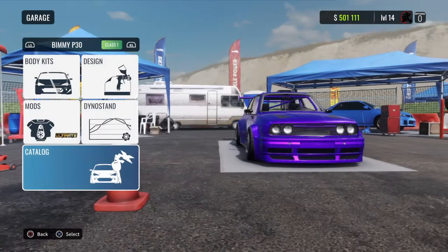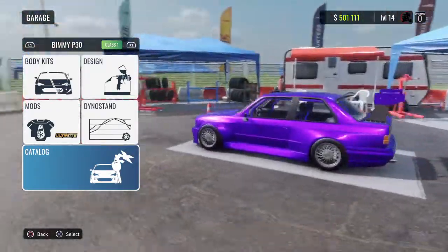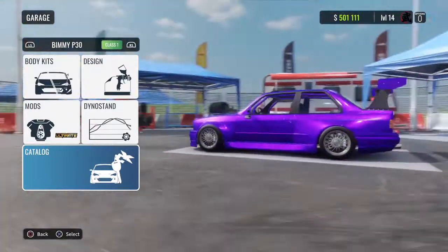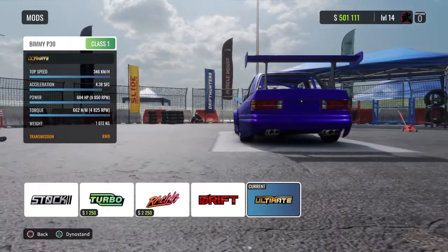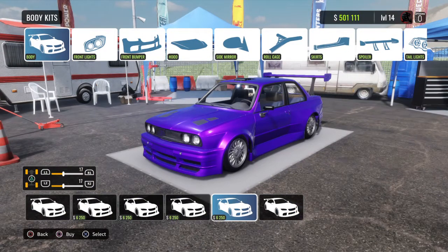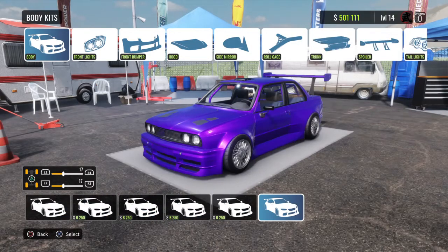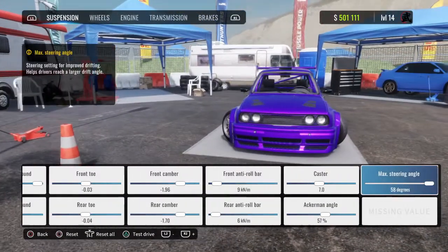I use the BMW the most. This is just a good car for drifting — it's insane and I love it. You should put an ultimate engine on it, it's only about three grand on this car. The body kit is cheap too, not like nine grand or six grand. I have the max one.